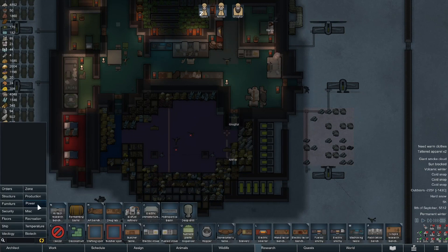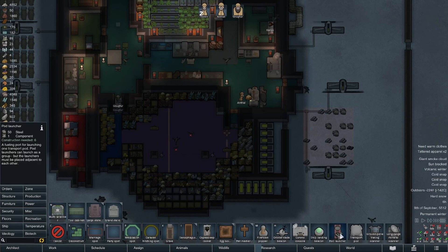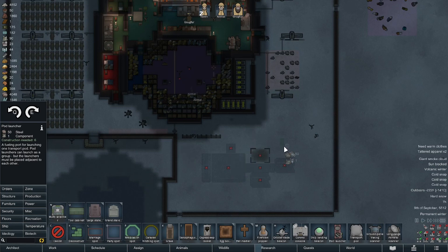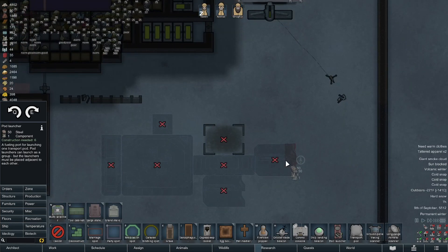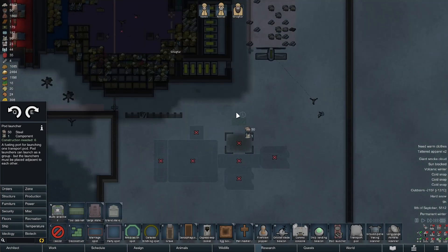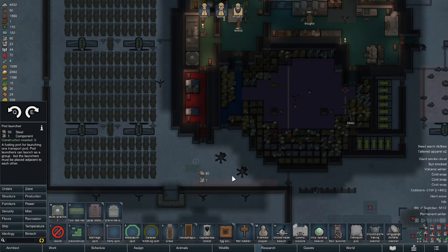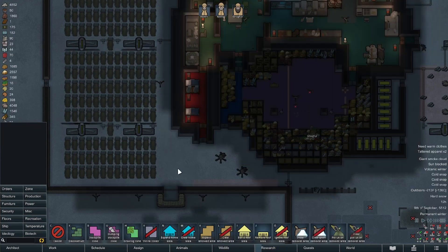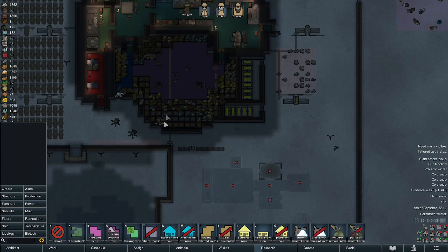Now we're going to make some transport pods - these are very resource intensive. I built a turret to cover this area in a sad attempt to keep skyfallers from landing. I don't really want to put it near the outside wall because someone comes and bashes through it sometimes, but I also want it close to where we're storing stuff. So where are we going to put our transport pods?